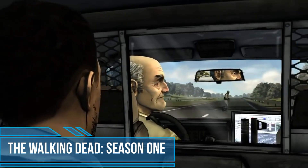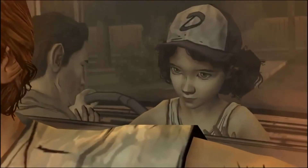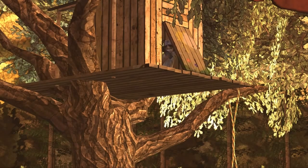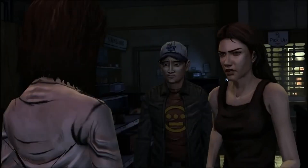The Walking Dead game is split into episodes that make up seasons, just like a TV show. The story begins at the outbreak of the zombie apocalypse, when Rick Grimes, the protagonist of the comic, is in a coma. The protagonist of the first season is Lee Everett. When the infection begins its bloody harvest, Lee is sitting handcuffed in the backseat of a police car — he was arrested for murdering a man who slept with his wife.